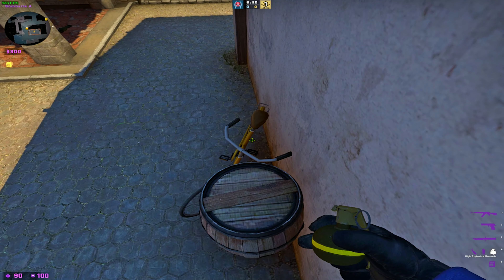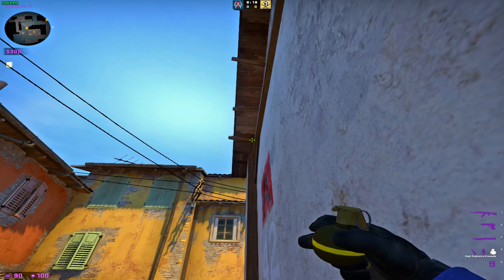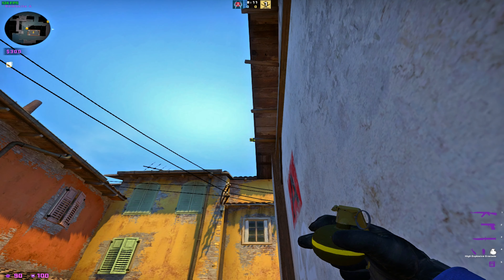First thing you're going to do is hop up on this barrel — that's your starting position. You're going to aim at this first rudder thing right here. When you release you'll be aiming in the sky, so just aim here.